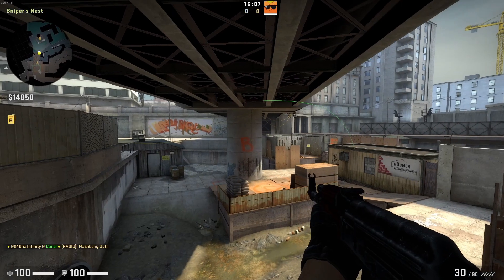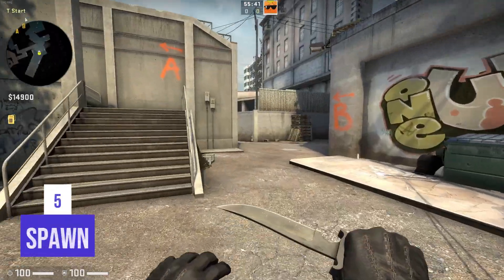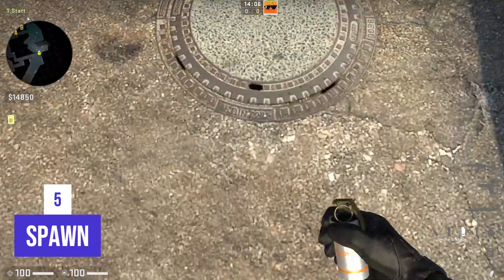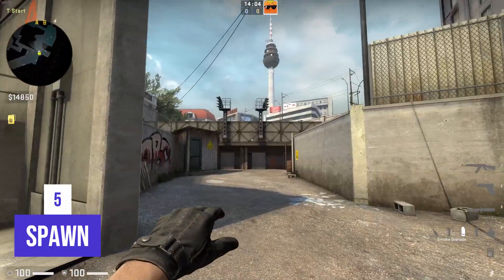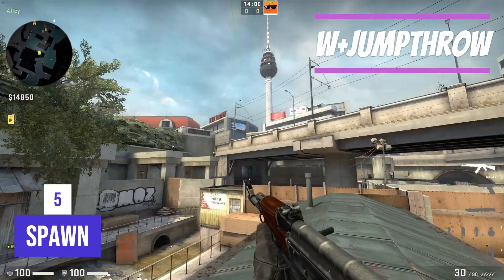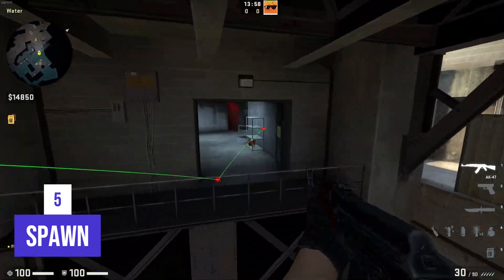A person with the last spawn should ask for an extra smoke on this spot, then find a hole in the hatchway, aim on this metal V, and jump throw when he steps on the edge of the shadow line. This smoke lands on heaven and protects us from the enemy sniper.